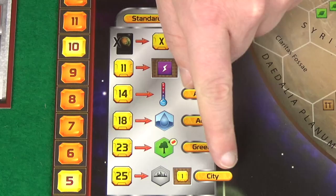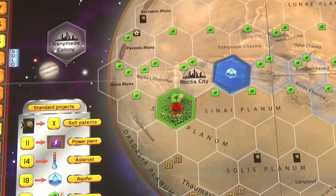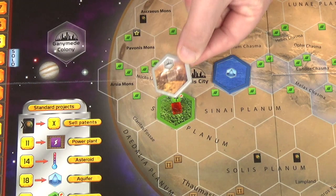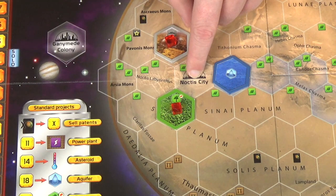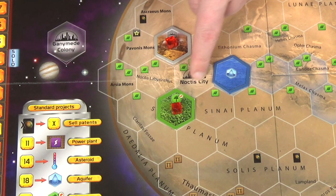The final standard project is to build a city for 25 mega credits, which lets you place a city tile and increase your mega credit production by one. Placing a city doesn't have to be adjacent to a tile you've already placed. There are reserved spaces — Noctis City can only be built there if you have the specific card, and there are two other similar reserved spaces. You also gain whatever bonus is printed beneath the city hex.